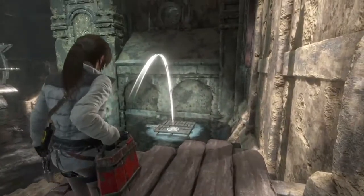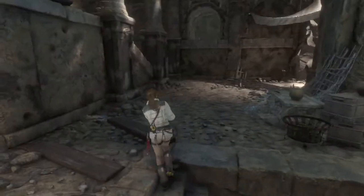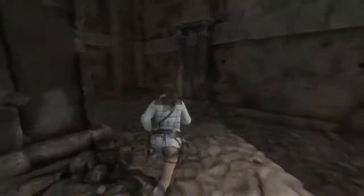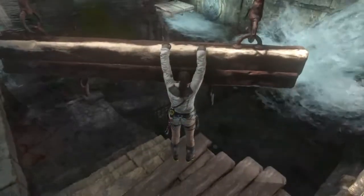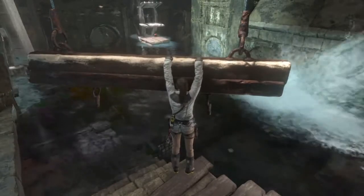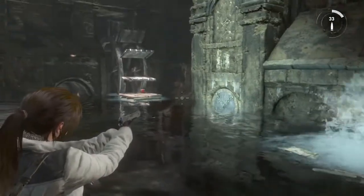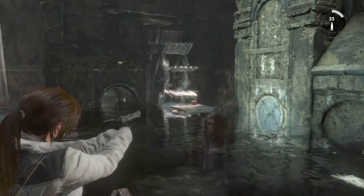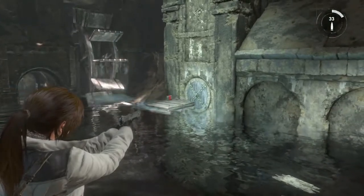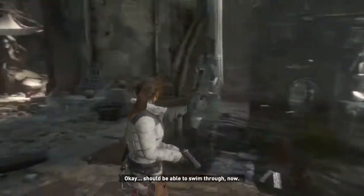Let's just see if we can try and land it nicely on there. Yes! Let's try that. I'm guessing it's going to blow it off though. No, it's still on there! Only jumps but let's give it a go. Let's follow that thing then. Here we go. Yes! Got it. Should be able to swim through now.